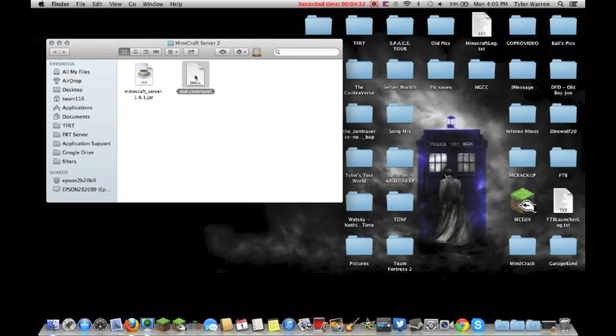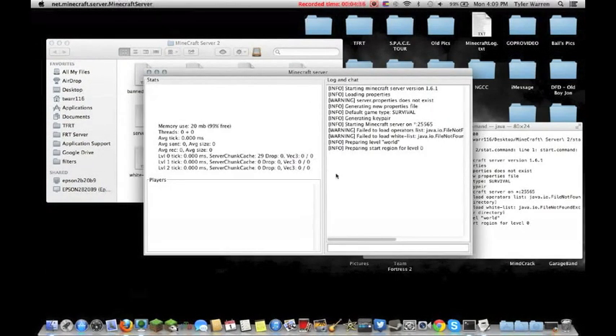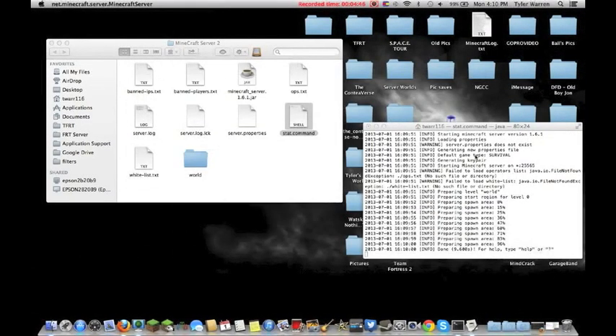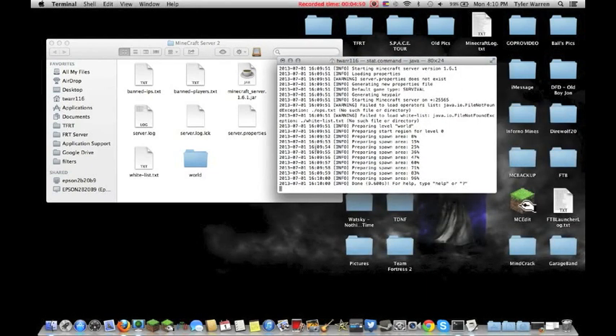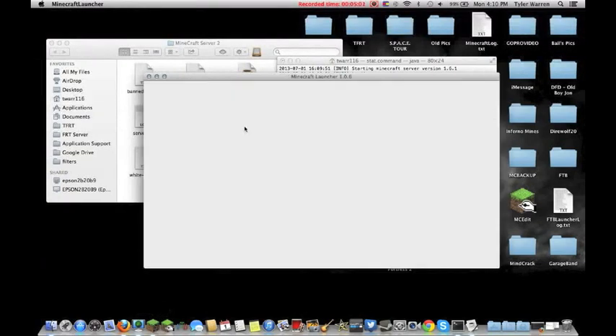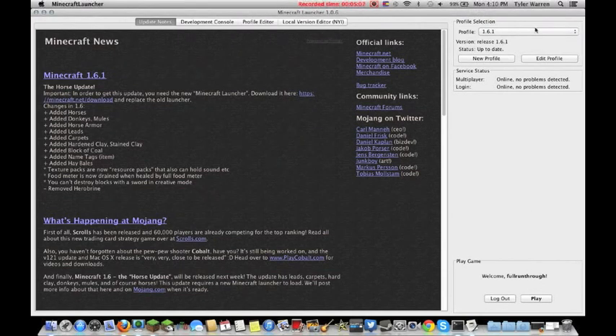The next thing you need to do is open your file and start your server. Just click start.command. This will pull up the server window. There's another way to get rid of the extra window — I forgot to do it, but I'll show you toward the end of the video. You can minimize that for now. You'll see all your server info right here.